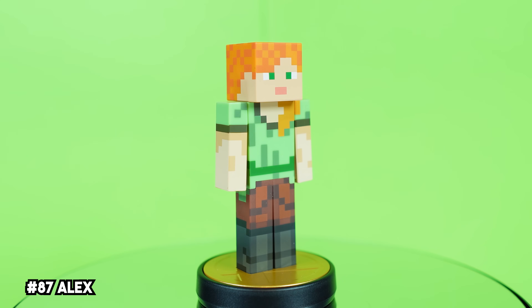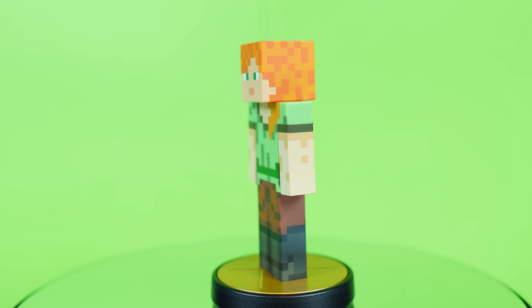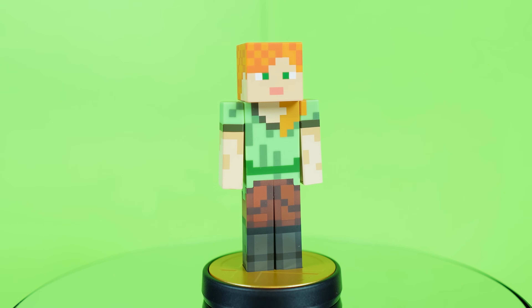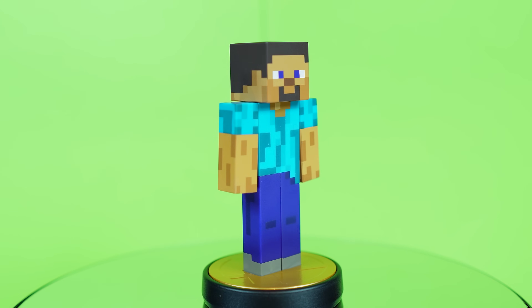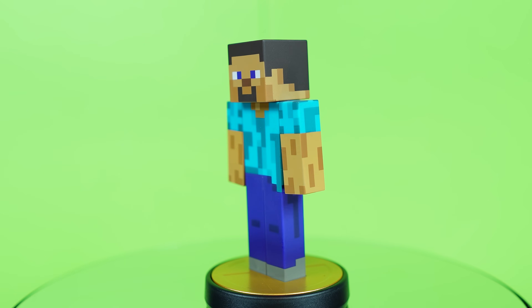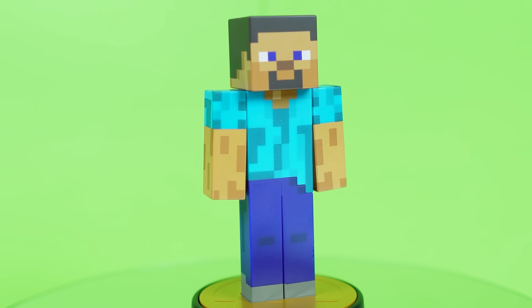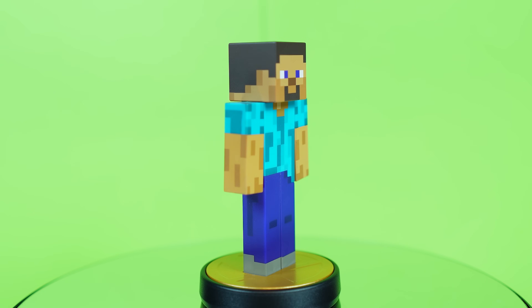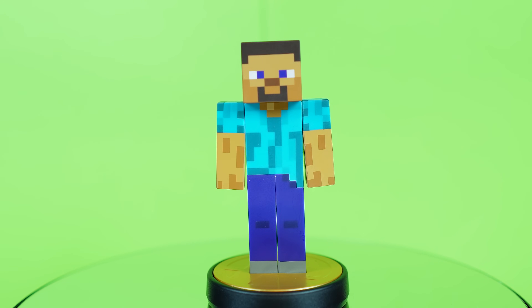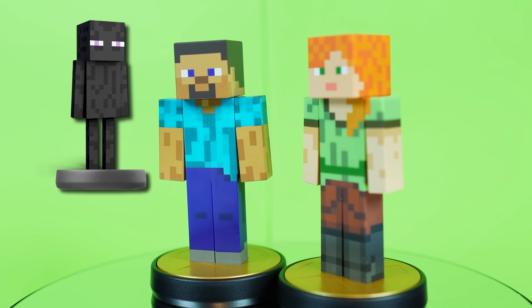Alex suffers from an overly simple design that just looks out of place with the rest of the cast. Add in the fact that she does not share the recognizability of Steve, and you have an amiibo that was gotten solely for the sake of completing the collection. She is extremely faithful to her original character design though. Not surprisingly, I have Steve ranked just above Alex. I do tend to like his eye-catching blue shirt just a bit more, plus he's reached gaming legend status as the face of Minecraft. It does feel pretty fitting to have the character behind the best-selling video game of all time included with the rest of gaming's all-stars.